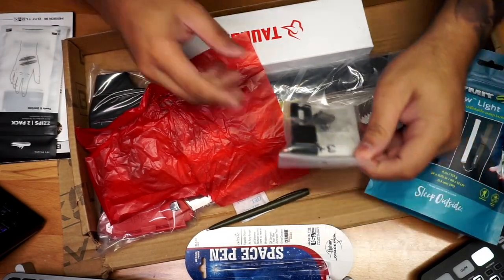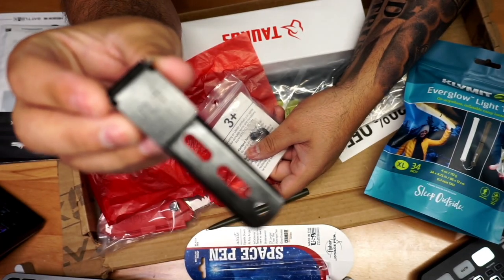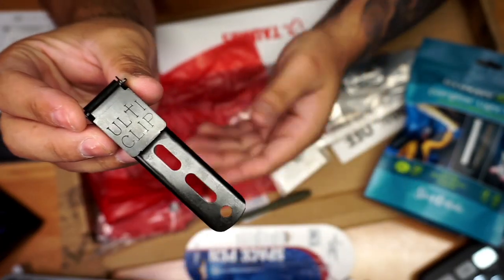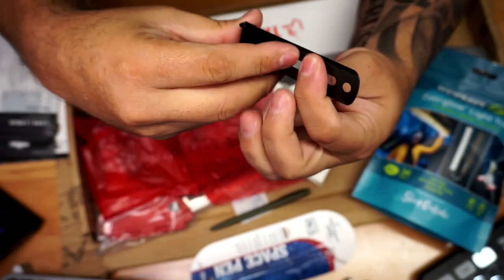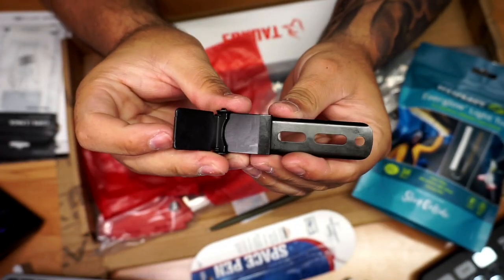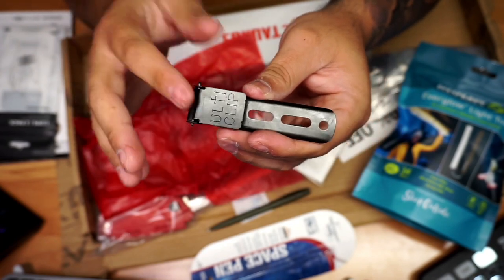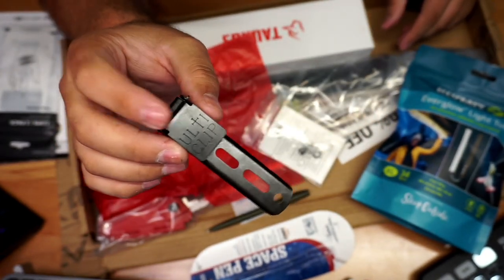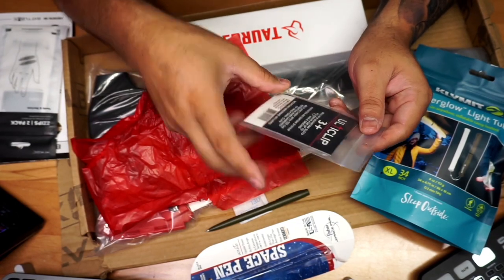The third item from the basic box is an Ulti-Clip. There's a cool story behind it — look it up. It can be attached to a holster or a knife. The key feature is you don't need a belt — you open the clip, press it onto your clothing, shorts, whatever, and close it to hold in place. It's a retention clip. The inventor had an interesting story involving his faith, so definitely look that up.